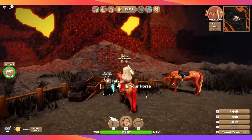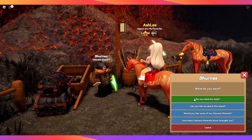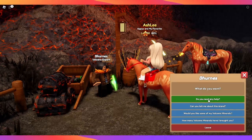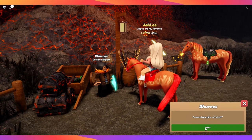Okay, so here we are at Burns. I'm going to go ahead and give him some of my volcanic minerals just so you guys can see. There are a couple of options — you do need to do a lot of tasks for him before you can expect to get an infernal horse in return. I've done a lot of tasks for him. So: would you like some of my volcanic minerals? Fine — hand over five of them and I'll see what I've got for trade.